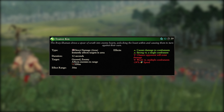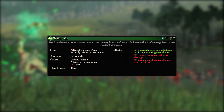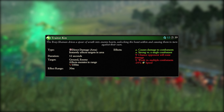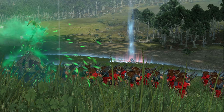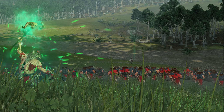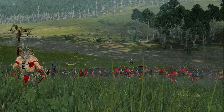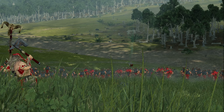Next up we have another direct damage spell, Traitorkin. It costs 12 winds of magic, has a 39 second cooldown and a 100 metre cast range. It can be cast directly on enemies or on the ground and causes all units in its 30 metre area of effect to be damaged. This time it's more effective versus single units, though there is always a chance of resisting damage each tick. On top of the damage it also reduces the speed of affected units by 24%, making it a good spell for slowing down units such as mounted heroes to allow your units to catch up and prevent them from escaping.